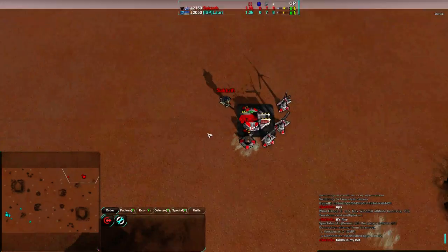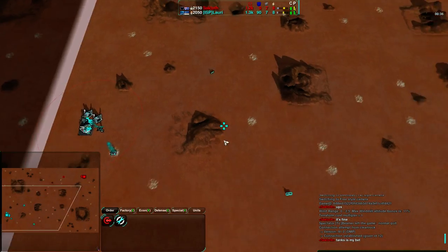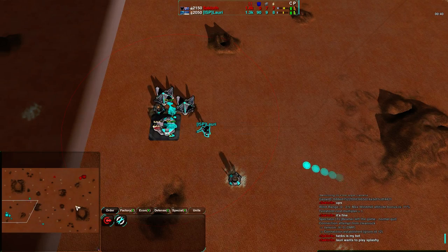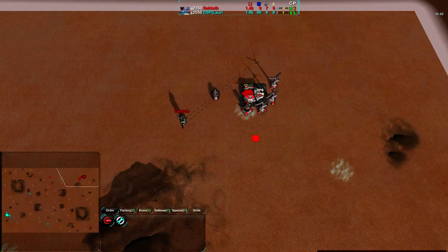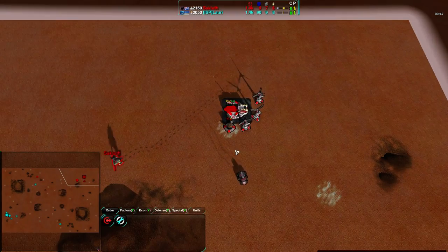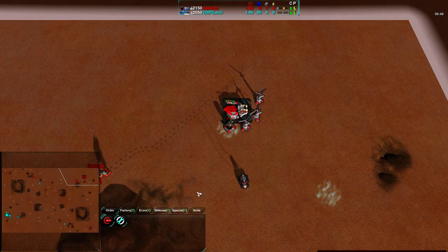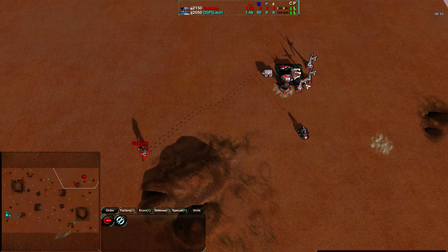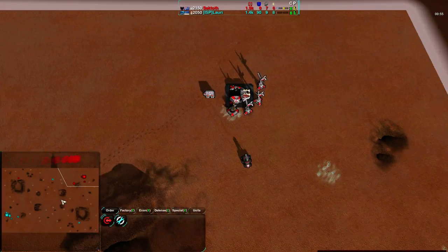Saktoth is getting a quick Dart, as is Lory — actually Lory is getting a couple of those. Lory is being a bit more defensive with this setup, getting a Lizard inside of his solar plants, while Saktoth once again is going primarily for wind plants but only one metal extractor. So Saktoth is slightly behind in terms of economy right now, although once these wind generators pick up it will definitely be in his favor. Lory on the other hand is getting very quick radar as well — quite worried about being attacked.